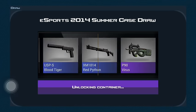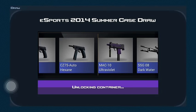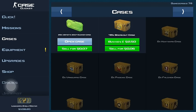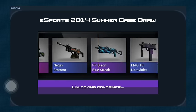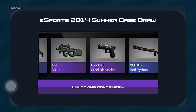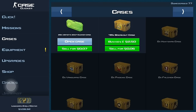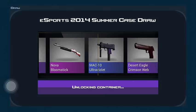Let's open this case. A MAC-10 Ultraviolet. Two more left. We got a Virus — oh, there was a knife right there! All right, whatever. One more after this.